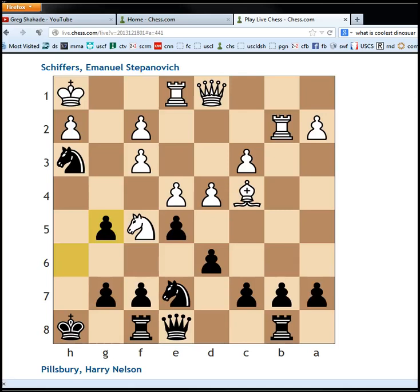Hey guys, what's up? Welcome to my coverage of round 8 of Hastings 1895. In this game, Harry Nelson Pillsbury is playing Emmanuel Stepanovich Schifers. They all got these middle names saved in chess base.